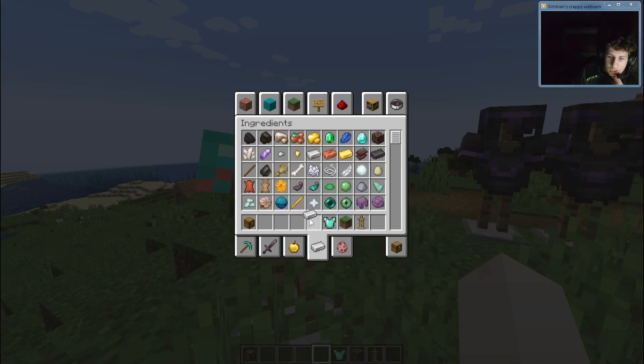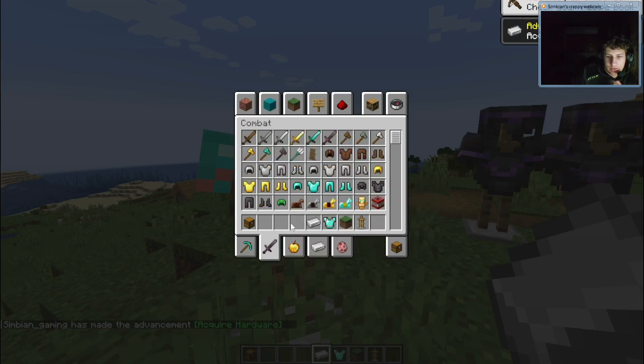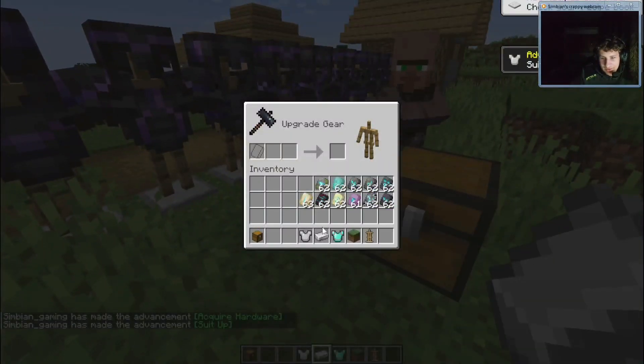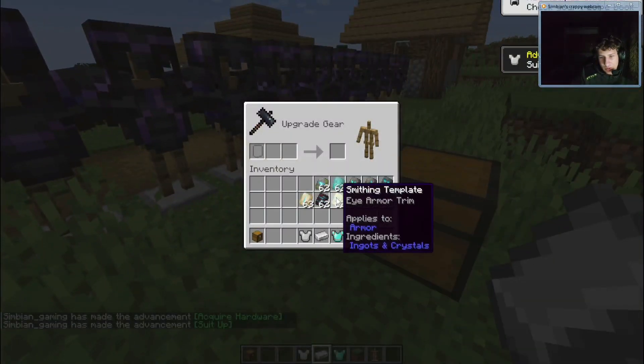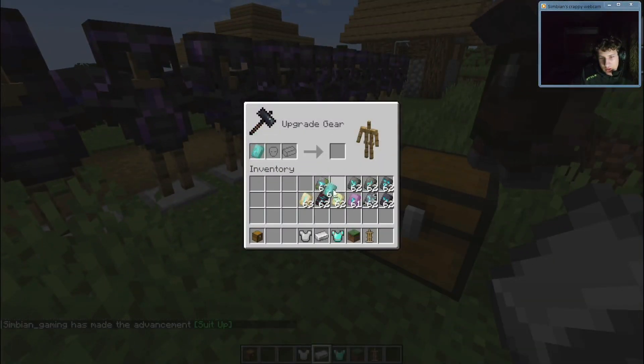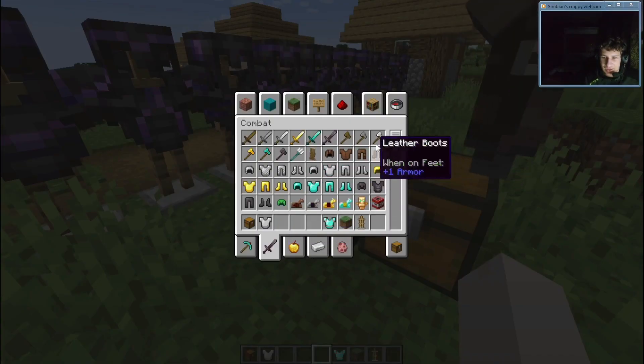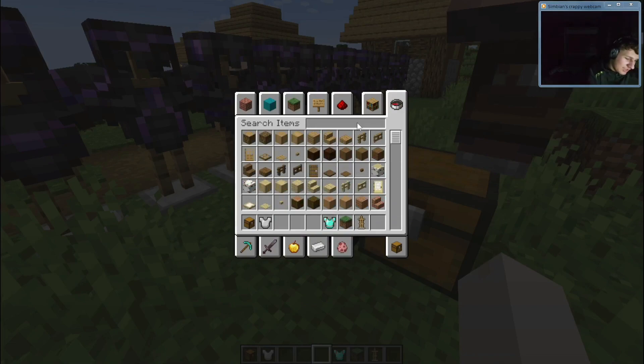What I wonder is: what if you add an iron template to an iron chest plate? So basically, let's take this one — bam bam. Oh, you can't. You can't make it.